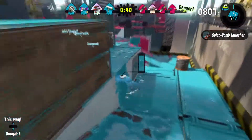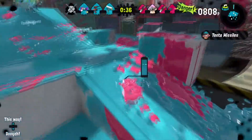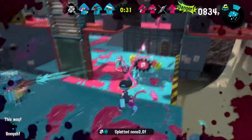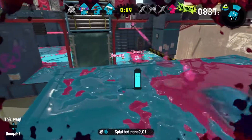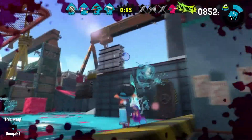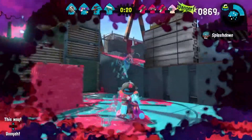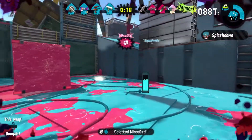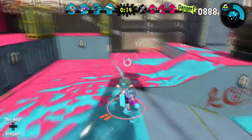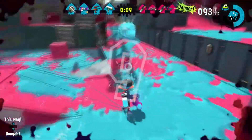Looks like we're winning though, which is good. Pretty much the whole map is blue except their spawn, which means we have a good chance of winning this game. I don't know why they used their special right there - pretty bad idea I would say, because they were right in the open and it made it very easy to kill them.